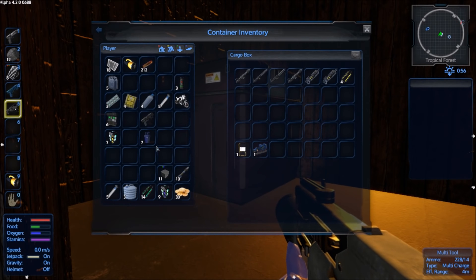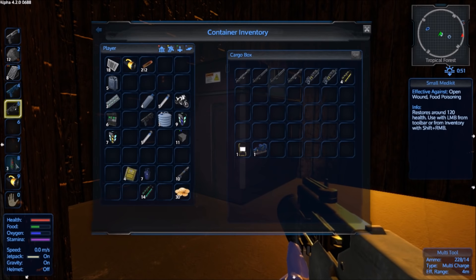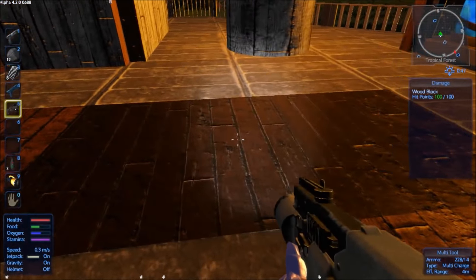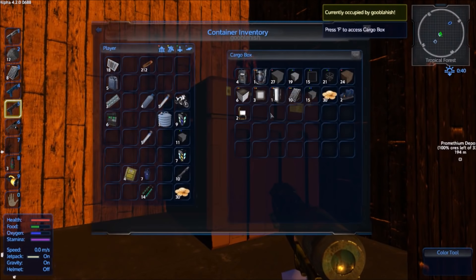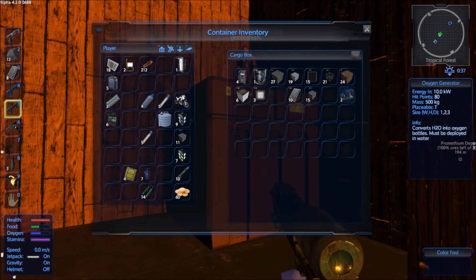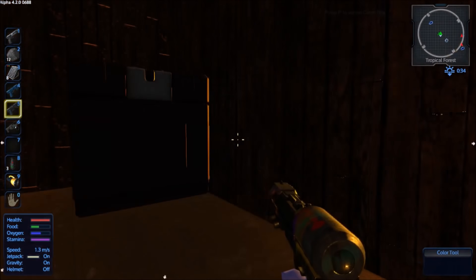I was just dumping all my extra stuff off in it - we'll reorganize when we get them all set. Anything that has a dot on it - blue, yellow, or red - goes in this one over here with the construction stuff. All the other emergency stuff goes in the tool shed. I will be adding more cargo boxes soon.